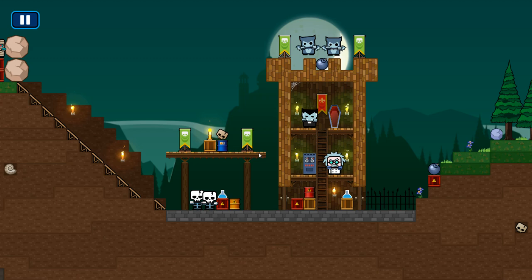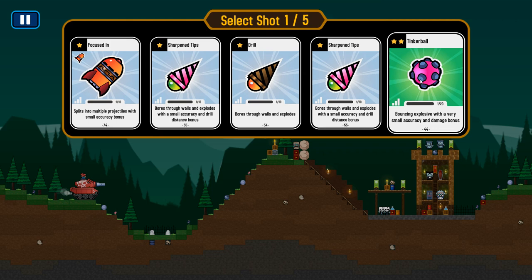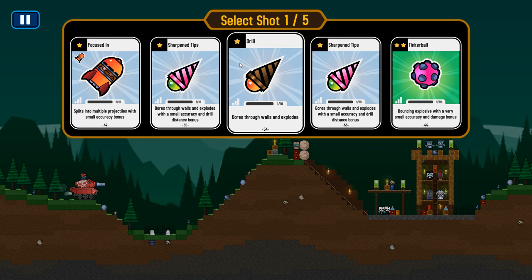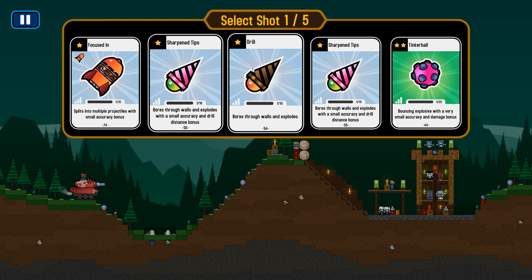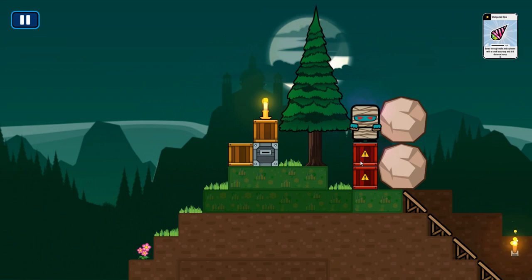I think we already know what we're going to be doing on this mission. We have some drill shots and some bouncing shots too. These projectiles all have different modifiers, and you can actually customize what shots you have later on — I'll show you that in a bit. I think the best thing to do here is use one of these upgraded drill shots to get through that metal box and into those explosives. We'll try that and fire it down.